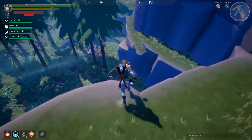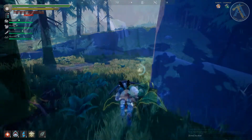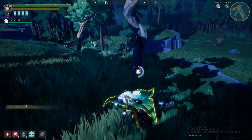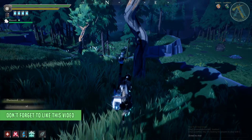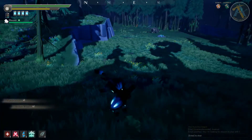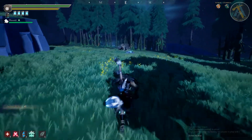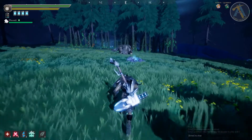Dauntless has no fall damage. The only consequence you face for jumping off a mountain is looking damn cool rolling it off like a badass. And if you're standing above an abyss and you think to yourself, hmm, this looks like a jump I can make, then it probably is — so go and be a badass. And don't worry about falling off the island either; your Aership will rescue you anyway.